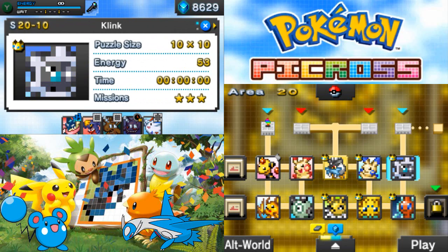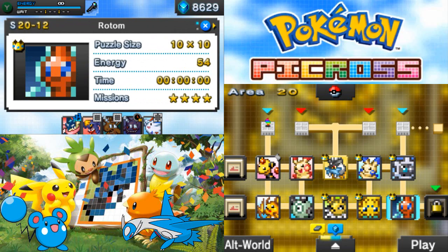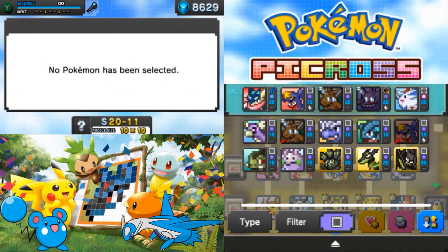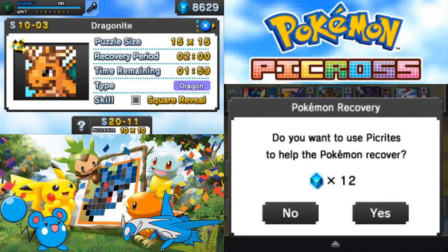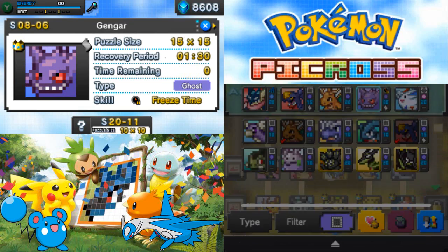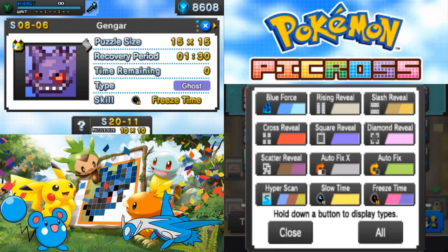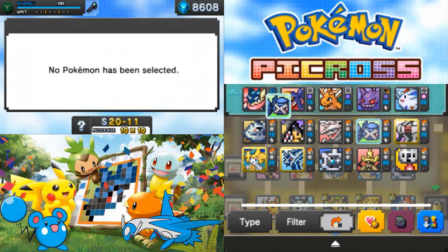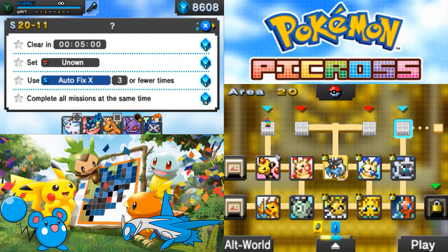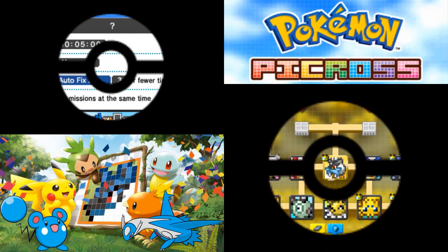Seems like the Clink one also got crown and max in minimum time. This time we want to bring Unknown, autofix three or fewer times. I can't bring Unknown because I don't have Unknown, but I can bring Metagross, and hopefully we'll just use autofix fewer times. Let's do this.